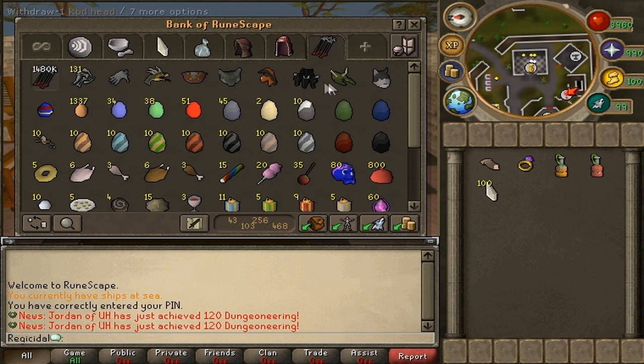I've got all of the Slayer Heads, which I worked really hard to get — it took about a week just to get all of them. I've got a Crawling Hand, Cockatrice Head, Basilisk Head, Karasque Head, Abyssal Head, KBD Head, and a KQ Head. And I've got my Overgrown Cat right here — it resembles my cat in real life, so I keep it in my bank rather than my Menagerie.